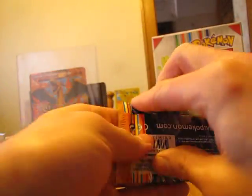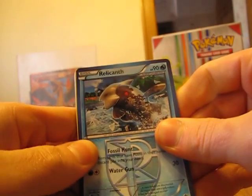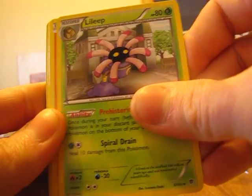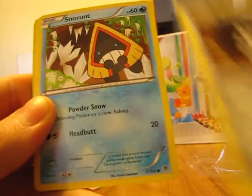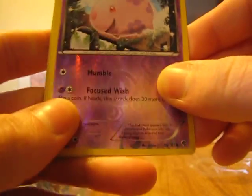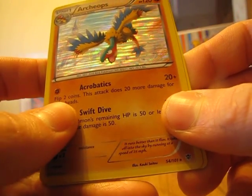Tengo un sobre más para abrir en esta apertura de Pokémon. Aquí está la carta código. Uno, dos, tres. Y empezamos con Ralincamp, Equipo Plasma, Shogun, Lilip, Larvesta, Muna, Aran, Snover. Como la Reverse Holo: Muna. Y este es Kamen. Y la rara es... ¡Oh! Otra holográfica — Archie Abs.